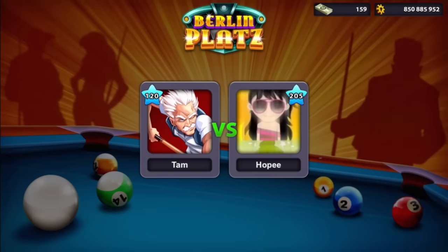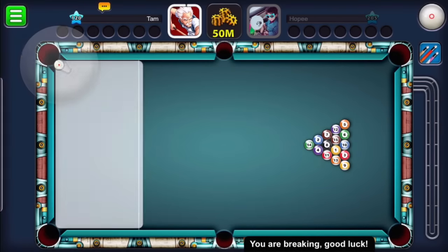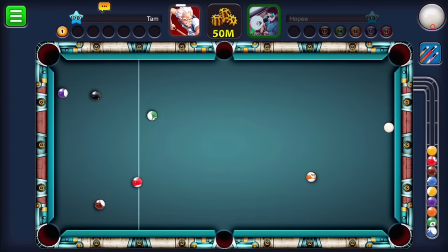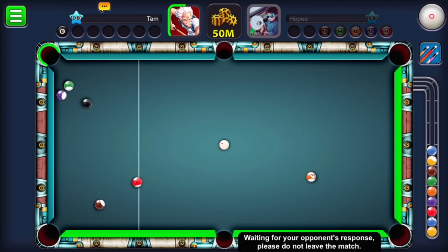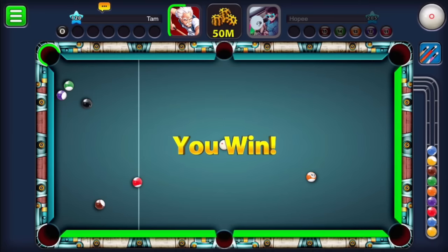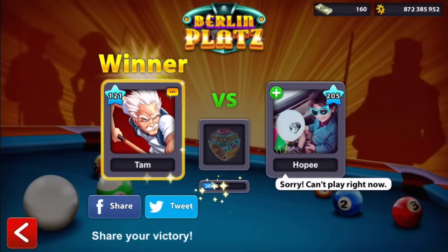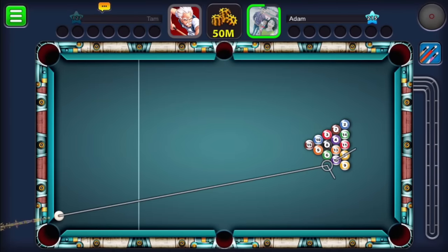Right now I want to show you that even on 50 million games, a lot of guys get too busy and quit, and you win automatically. The game froze and I waited, then said okay — you want to give me a gift of 50 million? Let's take it. The guy quit the game. This happens even at 50 million. Now I'm leveling up to under 21 level, and next I'll show you a very nice best of 3 with a 215-level guy.